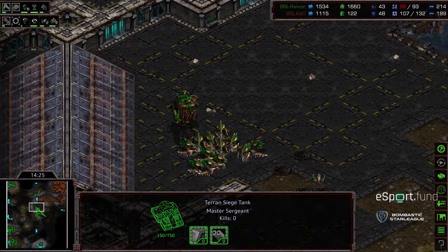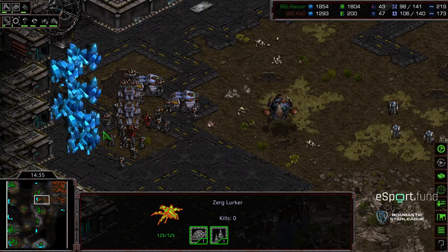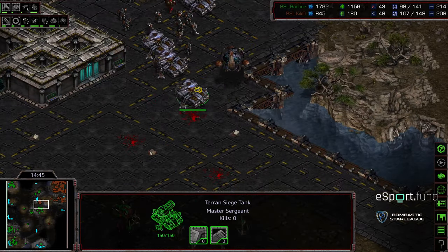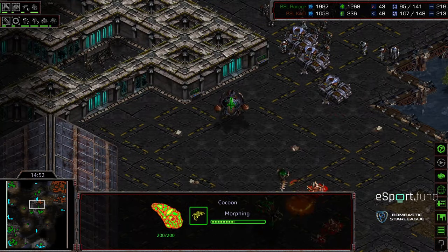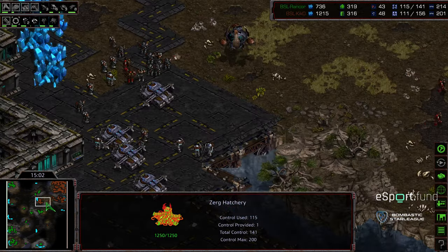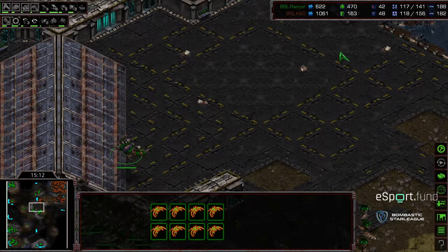Just with the army that he has on the ground. Unfortunately for Kiko, I think Rancor — despite being in the red — has plenty of lurkers, plenty of Hydralisks, plenty of everything else. The Guardians actually morphing in midfield to deal with this army. Hydralisks are also going to be in position to work with those Guardians to push back the science vessels. Six o'clock base is up but not mining currently for Rancor. The siege tanks unseating briefly — that is eight Guardians now moving up.